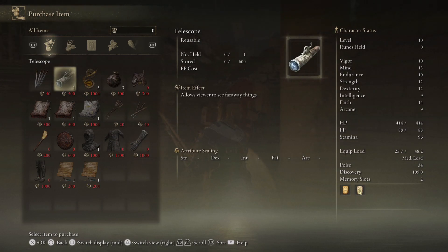If you don't have enough runes, you can get them by defeating small or normal enemies. As you defeat them, you will receive runes as a reward.